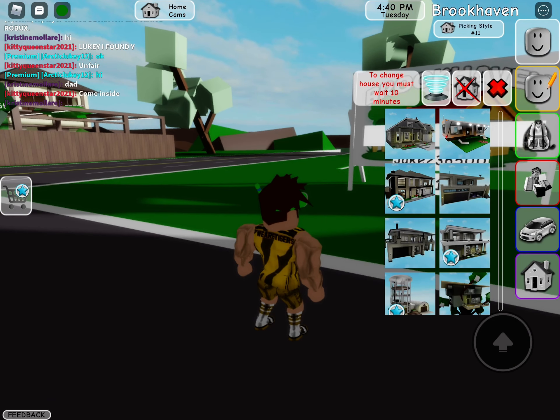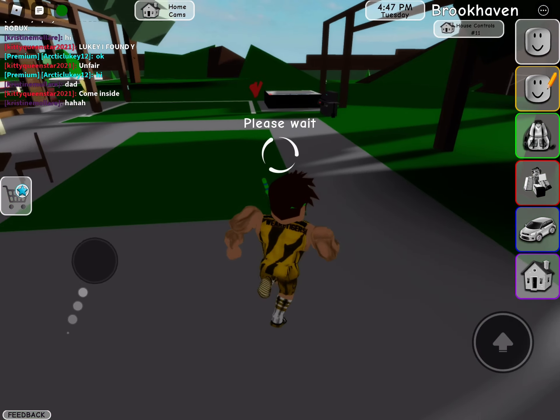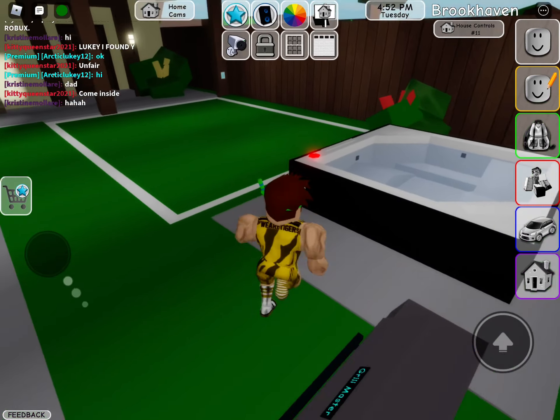I'll show you the house. You go into just a random place and it's all the way down the bottom because it's the newest update. You walk inside and this is the pool area — that's the spa — and this is the master grill.